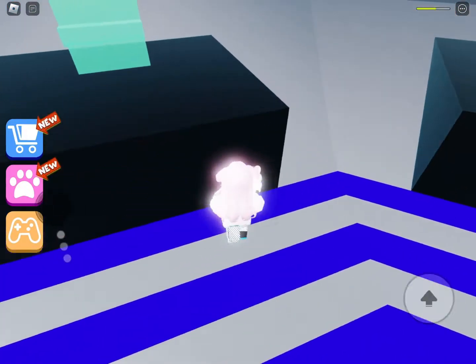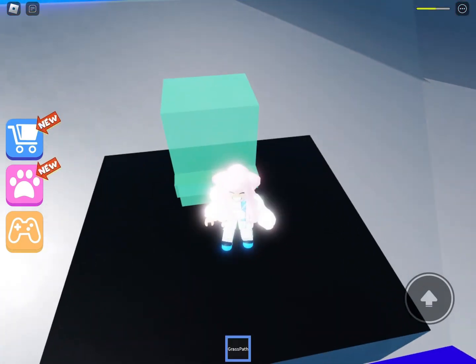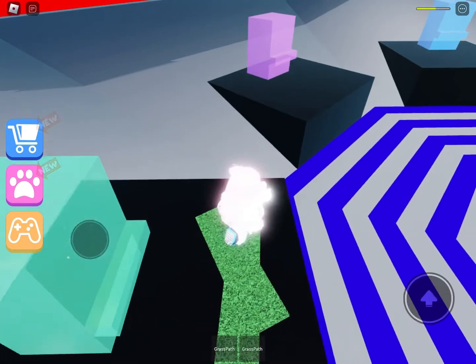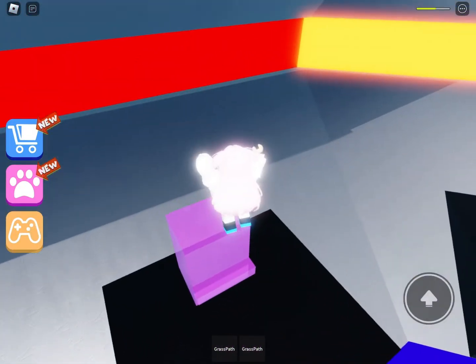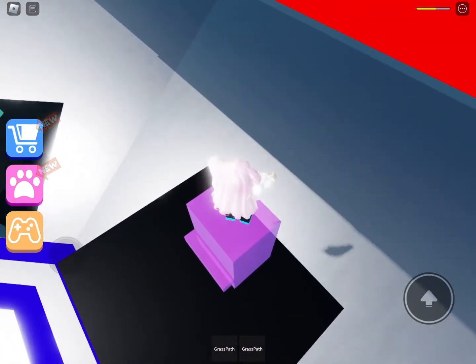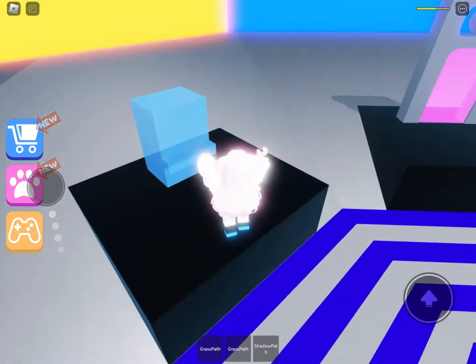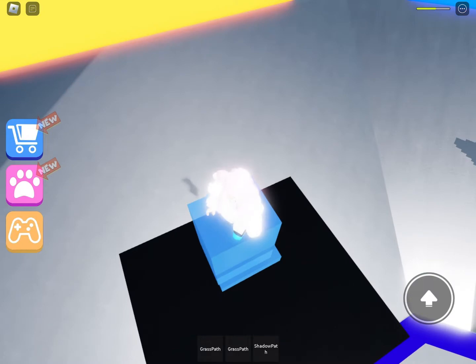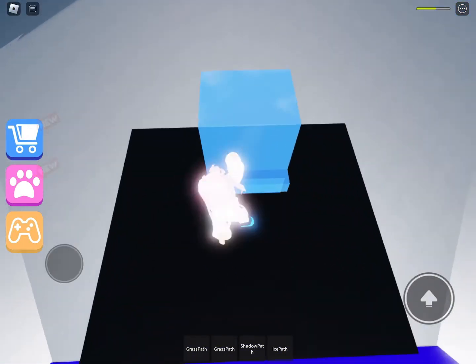Yay! We did it! What is this? Like... oh! Grass path? Wow! I got two grass paths! What about this? Like, purple? Purple path? Shadow path? Wow! What about this? Ice path! I don't know... yeah, ice path!